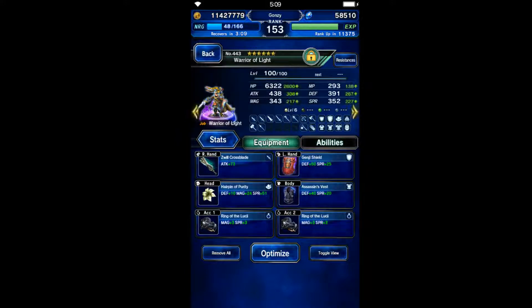Warrior Light is here to do some evade tanking. He's got Fina's TM on for paralysis immunity — or just immunity to everything — and he's got Genji Shield on because the boss does Death. Since he's going to be taking all the physical attacks, you want him Death-immune, as the boss does that multiple times a round.